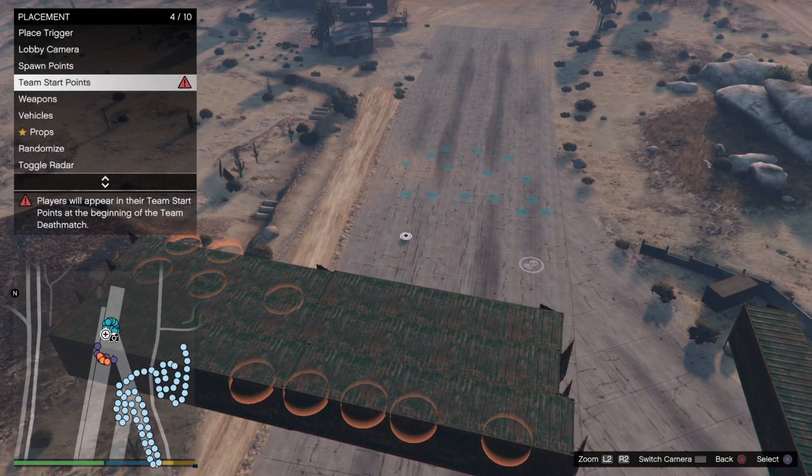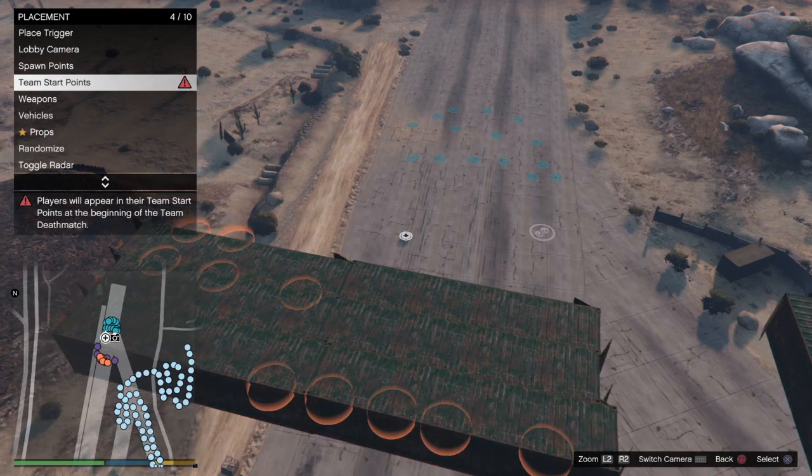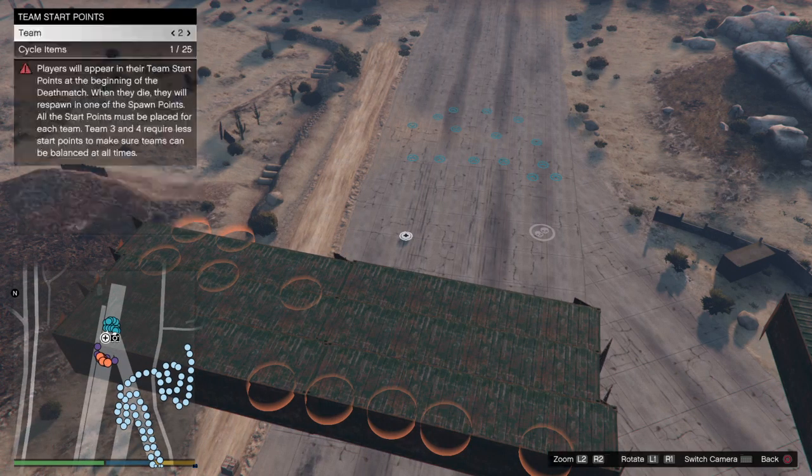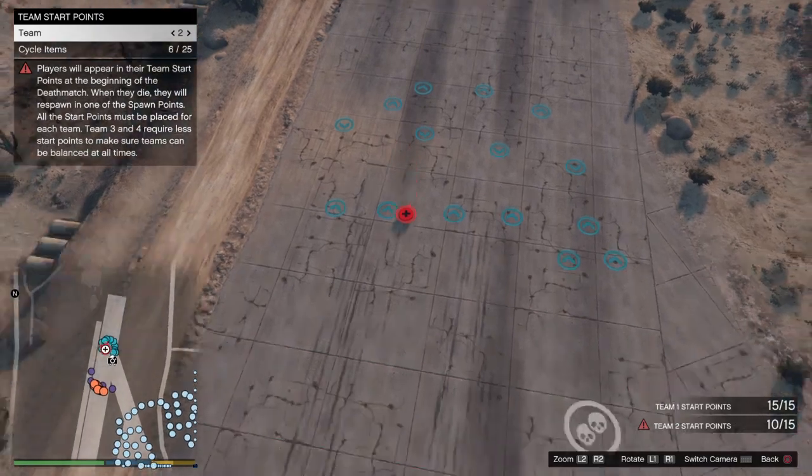What's up guys, Triple C here. Hope you enjoyed the last tutorial on placing aerial checkpoints. In this tutorial I'll show you how to get team start points up on a floating platform. This works for death matches and for LTS's. Right now I'm a death match creator, but you can also do it for an LTS. I'm going for team two start points here — I placed all my start points for team one on the ground already.